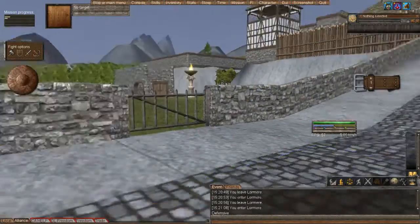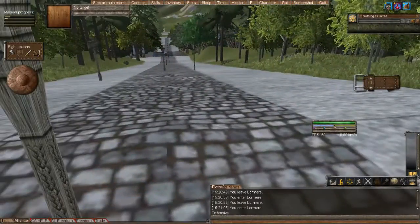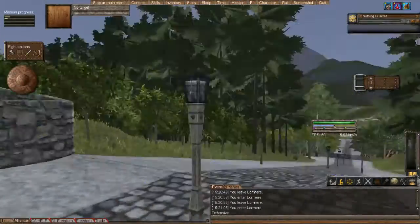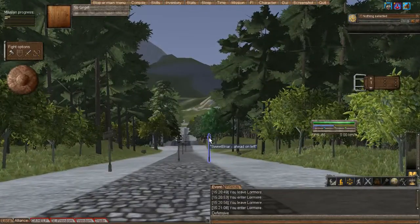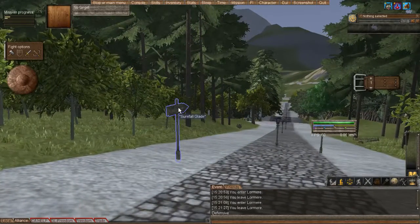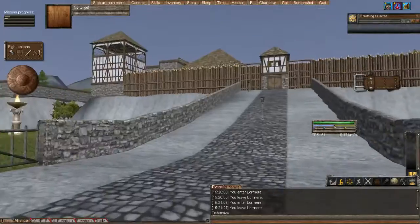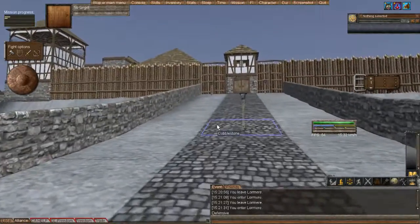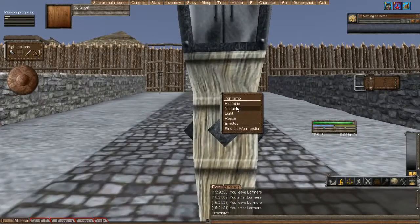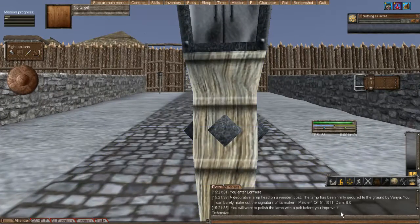You'll also find signs. Sweetbriar — yeah, that's another deed, that's my friend's. Surefalk Glade — that's another one down there. So you'll have signs that guide you to different areas. You'll also have these lights — right-click and examine, and it'll tell you that it was made by somebody, probably Puncher, has a quality, no damage.